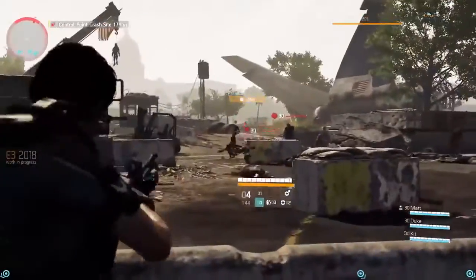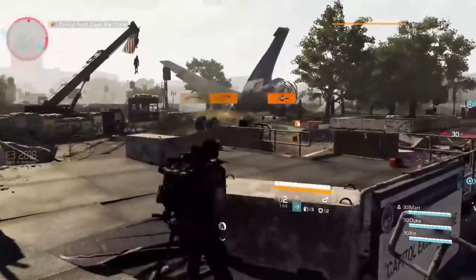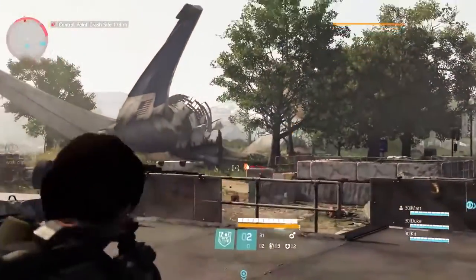As a Division agent, your loadout consists of weapons, gear and skills. Skills are set up differently when entering Washington DC as opposed to New York. So if you want an edge against the dangers that lurk in DC, you better get a good understanding of your equipment.